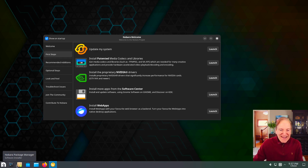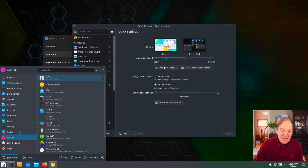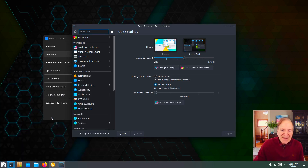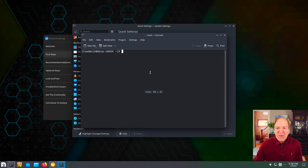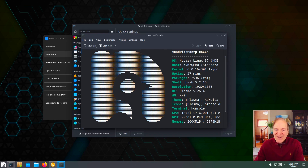Here's our Nobara welcome screen again — those are all the first steps. I'm going to go to System Settings. I'll also open up Console and do a neofetch to look at our system info. There's a nice big N logo in the background. Here we have Nobara 37, kernel 6.0.16-301 fsync, shell 5.2, Plasma 5.26.4, KWin, and Breeze Dark for our icons.